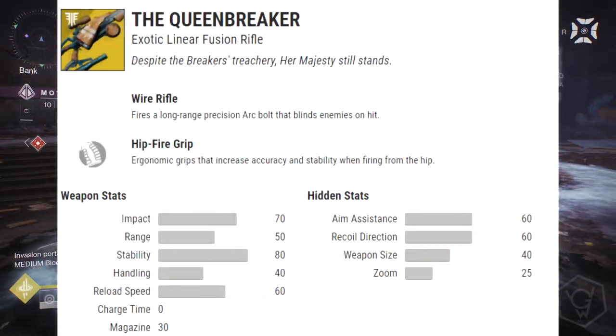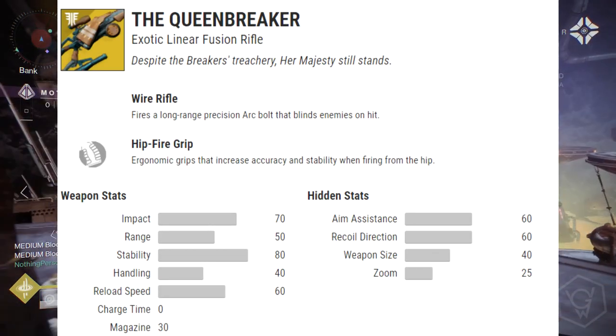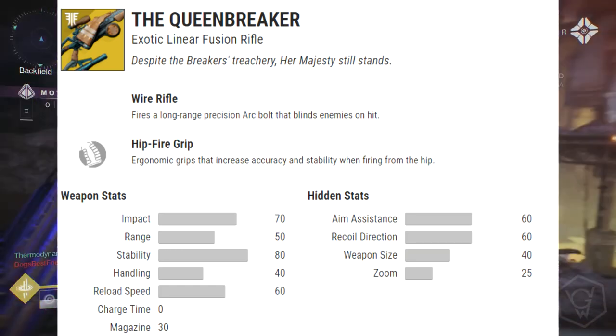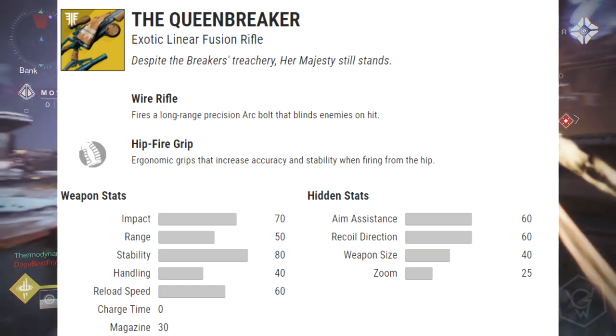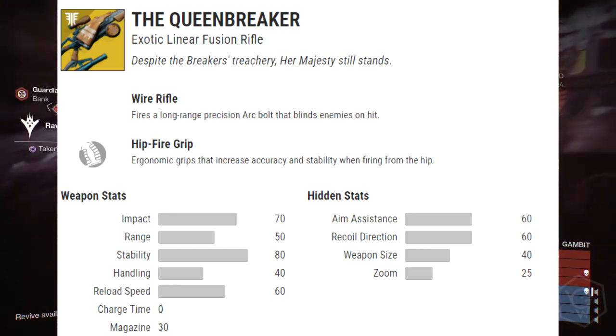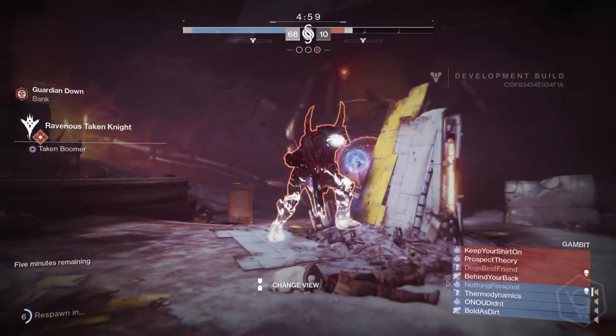The Queenbreaker is coming back as an exotic linear fusion rifle. The exotic perk is Wire Rifle: fires a long-range precision arc bolt that blinds enemies on hit. It also has Hip Fire Grip — ergonomic grips that increase accuracy and stability when firing from the hip. Everyone loves the Queenbreaker, glad to see it making a return.